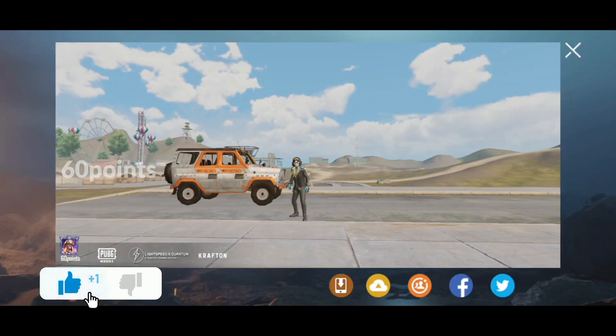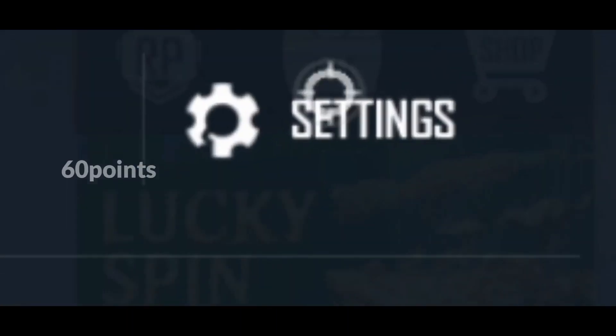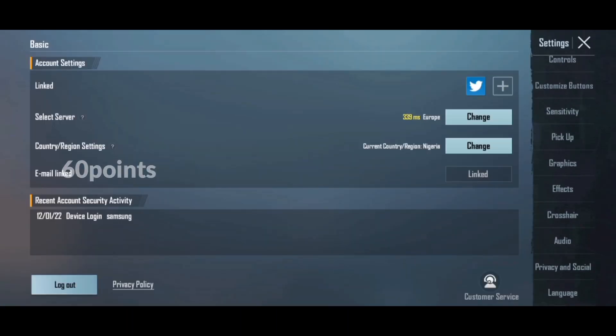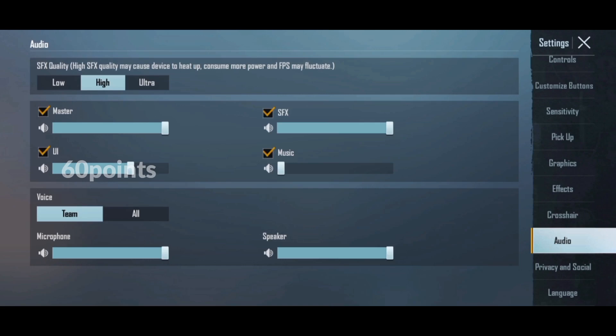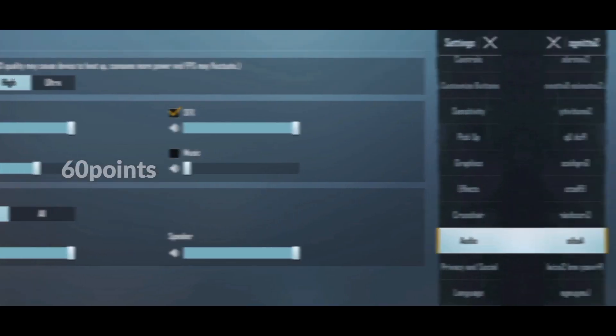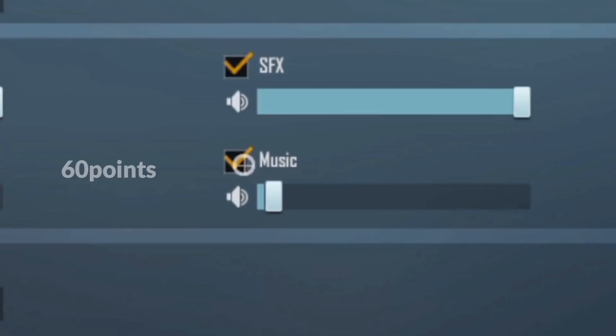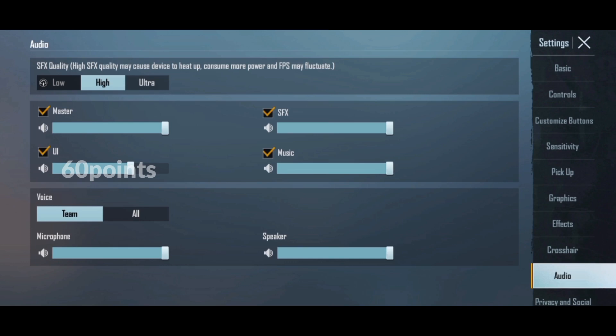Alright, first let's open up our settings and scroll down to audio. To mute the music, tap the marked slot or adjust the volume button. To unmute the music, tap on the empty slot to mark music and then adjust the volume button. There you have it.